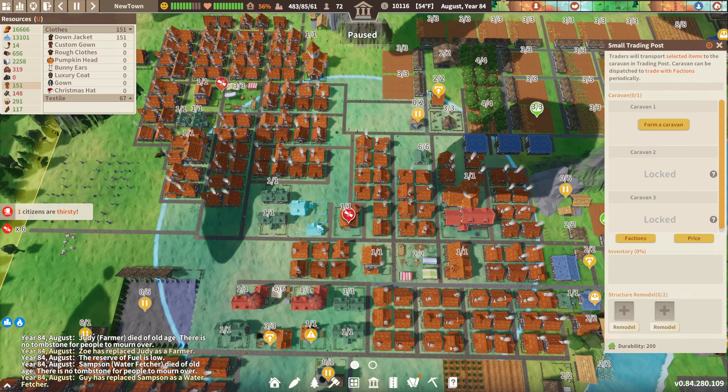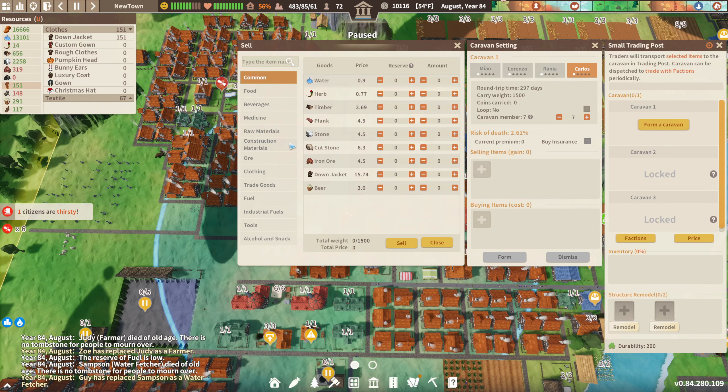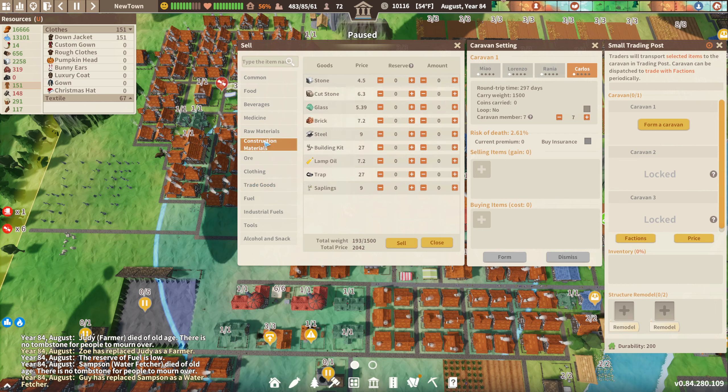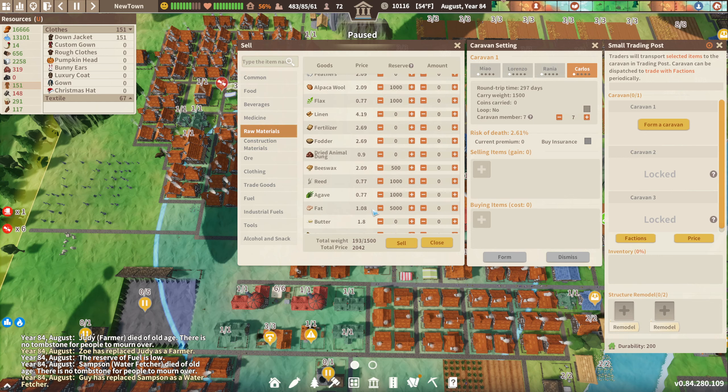Maybe we pivot to education after doing this. I really want to increase the caravan weight because I need to generate more revenue — I need to keep buying cotton and other things. So let's go ahead and form another caravan. It did increase the weight a little bit. So we have 19 wooden statues and 98 porcelain — 193 total. Let's see how the fat's coming along.